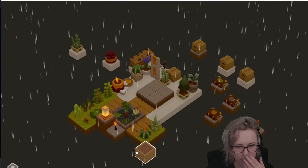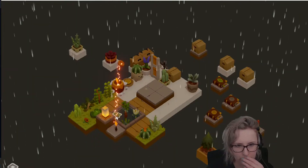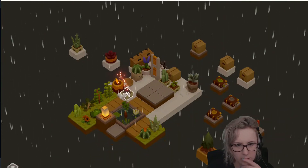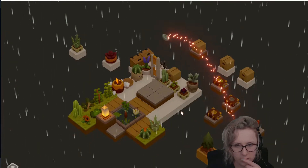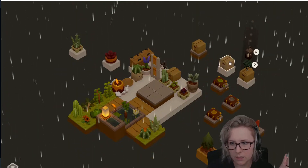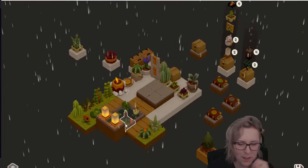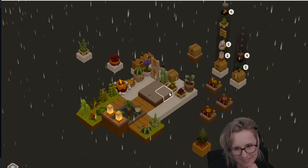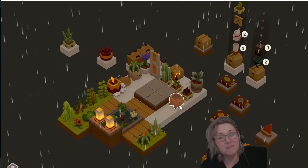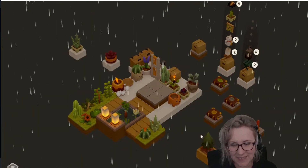Oh man, there's a dirt plot — put my tree in the dirt plot. Okay, I kind of like this game — I hate that I like it. I hate that I like it but now I'm so invested. I need more tile pieces. The tree is growing — it's going to make a big pine tree.